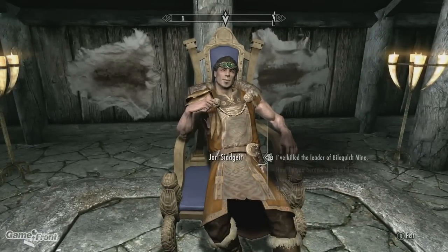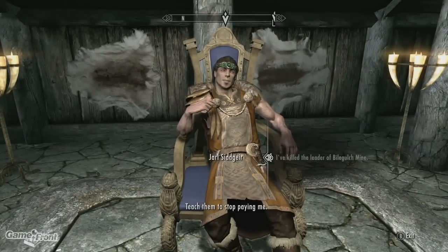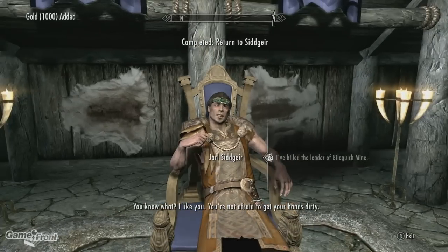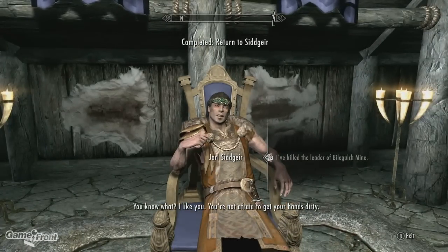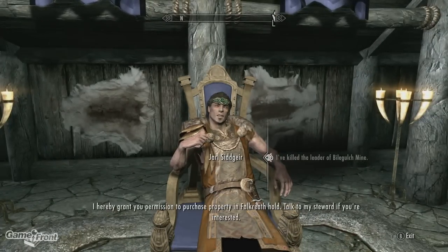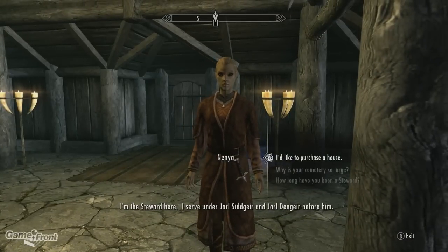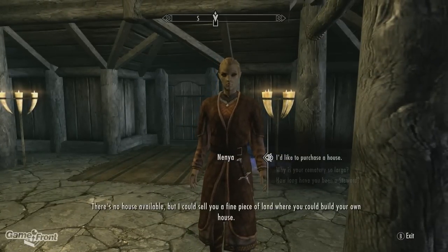In Falkreath, you'll need to head to the Jarl's longhouse and speak with Jarl Siddgeir. Complete the quest involving the slaying of the bandit leader in Bilegulch Mine, and he'll give you permission to buy land in Falkreath Hold. From there you can talk to the steward, who will sell you the charter to Lakeview Manor for 5,000 gold, located to the east of Falkreath.